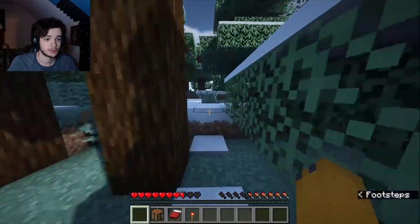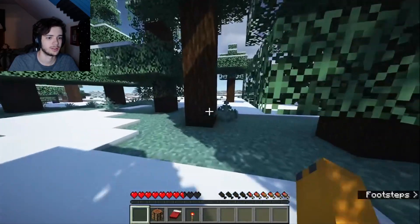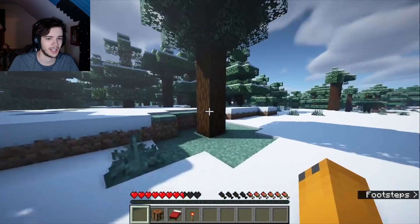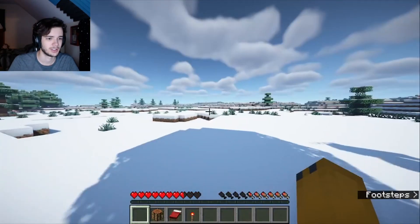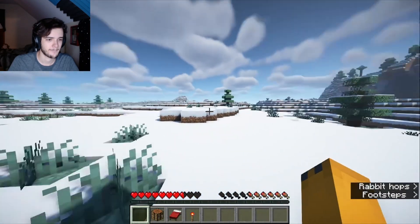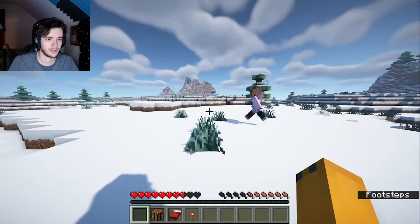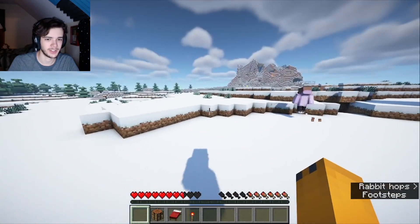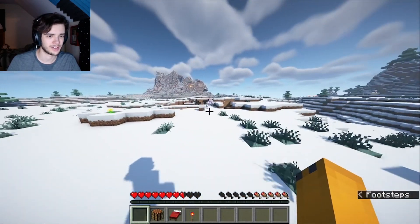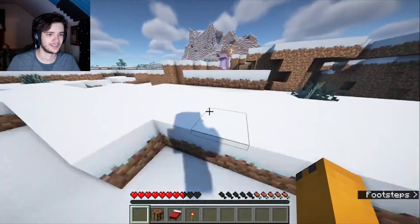Do you sprint with double-tapping W or do you use control? I use shift. Shift is the basic sprint button in every game. I use control to crouch. I have shift as crouch and control to sprint, but I always double-tap W to sprint like it's 2013. You're a maniac. Also, this is the funkiest biome I've ever seen — I don't think I've ever seen a wide open snow biome like this. We've spawned into a world with all snow, lovely.